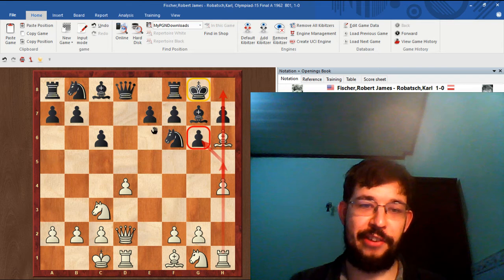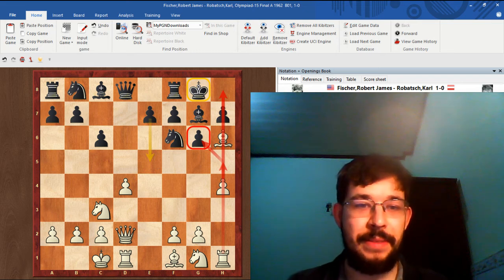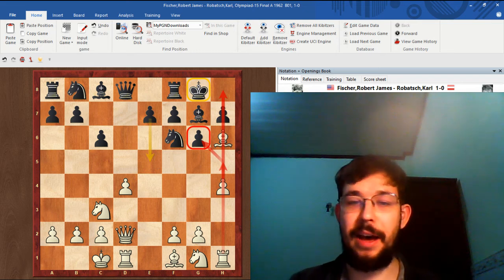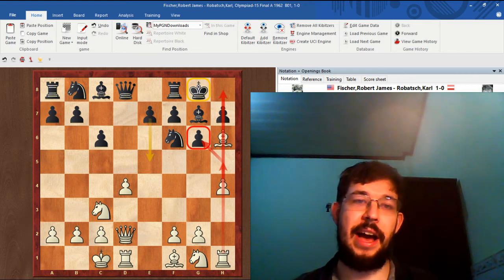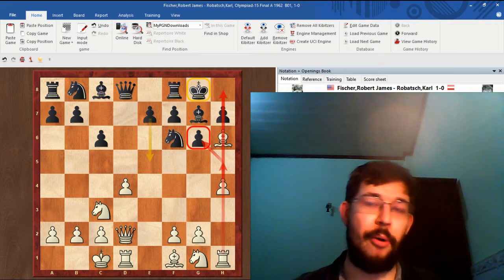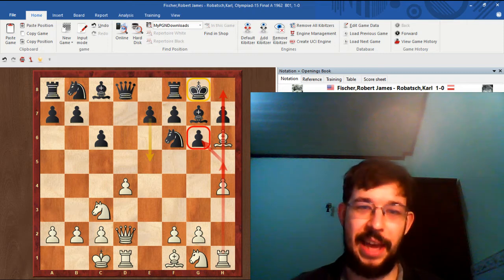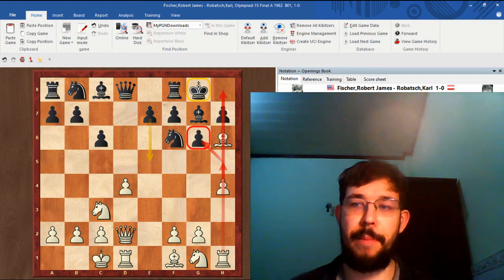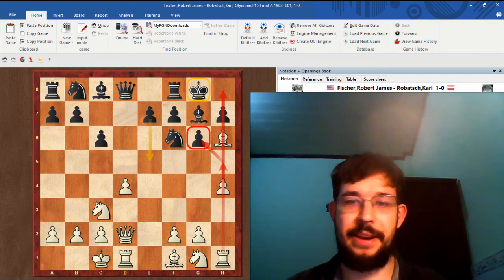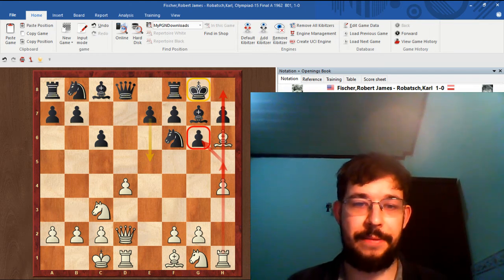Somewhat amusingly, the computer actually wants to go e5 and just give up a full pawn for nothing here — a somewhat amusing indication of how desperate Black's position has become after just nine moves. It's also a good counter to the argument that opening theory isn't really important, you just follow the general principles. That's not really true if we look at this game, because Black just played normal developing moves, but because he played too passively and didn't fight for the initiative, he's actually coming under a decisive attack.